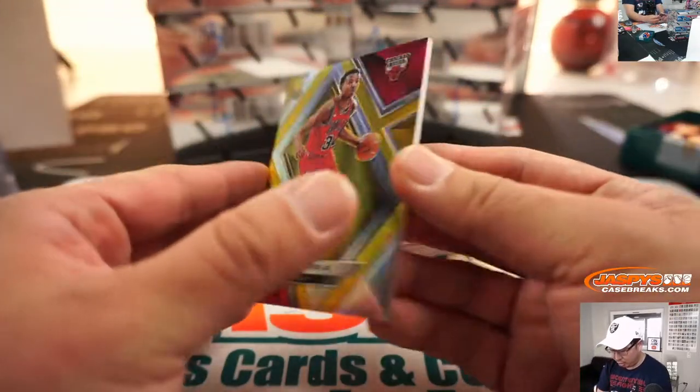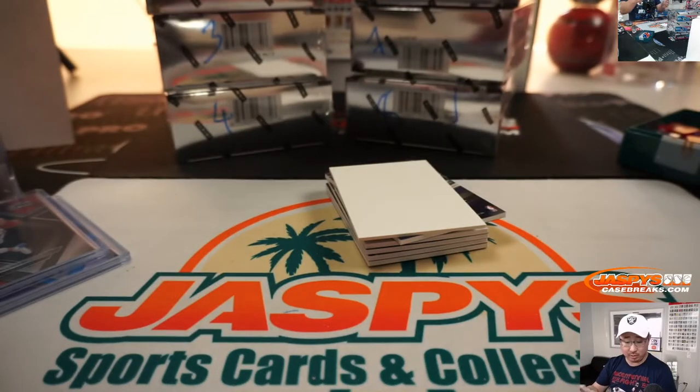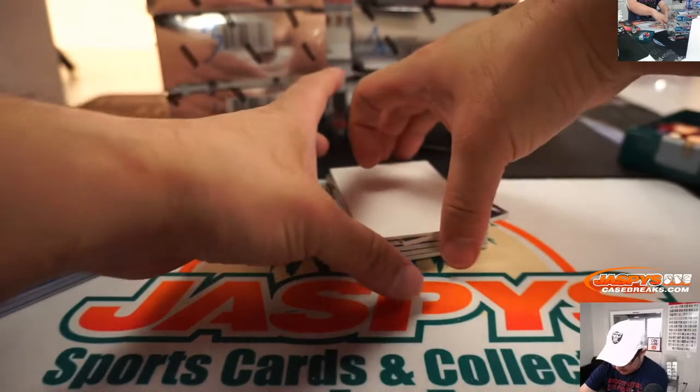We got Wendell Carter Jr. — seven out of ten. Nice low number for Matt Powell. So that's for Matthew. Nice gold color, good splash of color there — I like the Spectra.